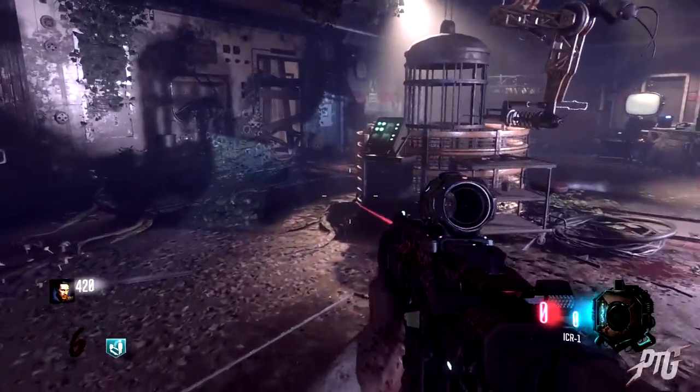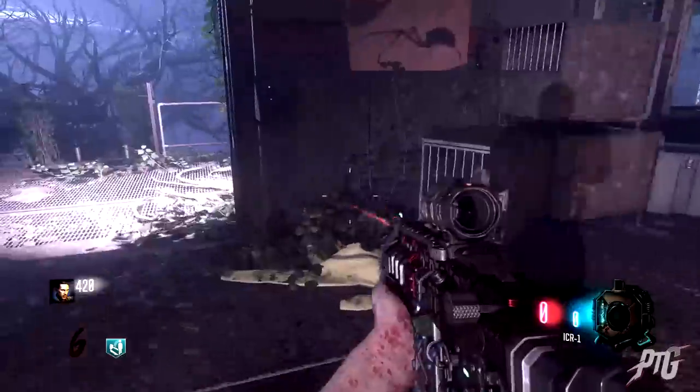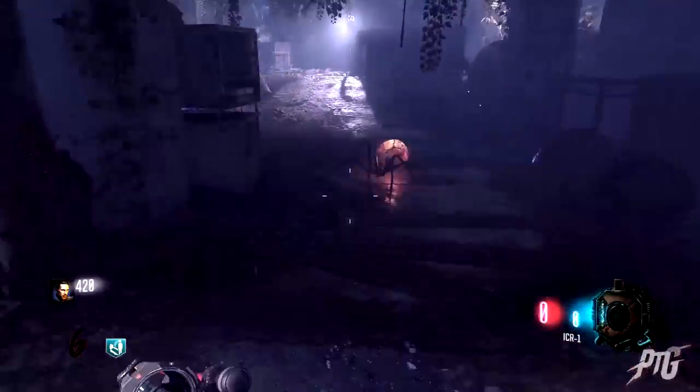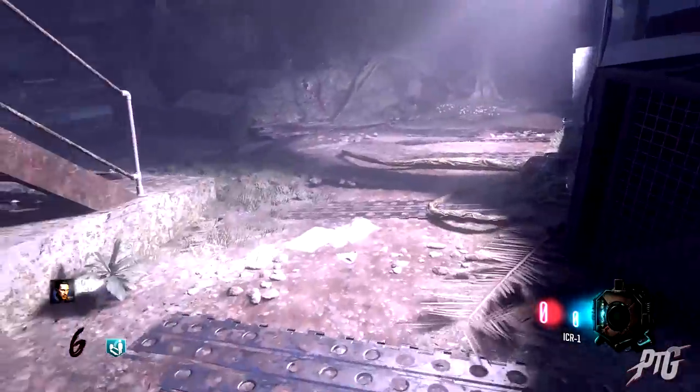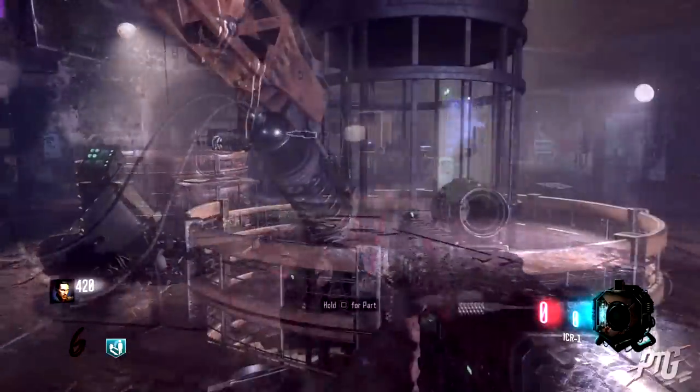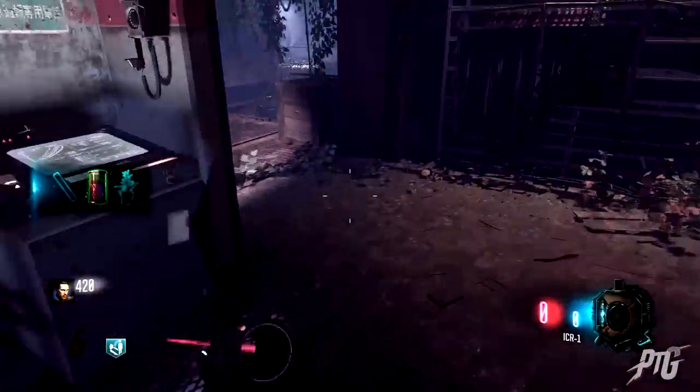For the first part you need to be on a spider round. Go to Lab A and lower the cage from the upper room, then go down to the cage and lure a spider into it. Once a spider is trapped, bring the cage back up to the machine and it will extract the spider serum. Simply take it from the machine when it's done.